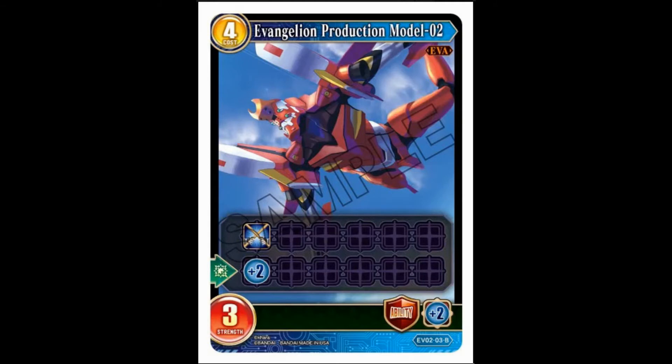Eva Unit Two, the production model version: four cost, three strength, sentinel. When it's destroyed you get plus two time. I think this is actually worth continuously reusing with Eva Unit Zero and Asuka, because you can mess with your opponent's turn really badly. I love this Asuka pilots Unit Zero and saves the day deck concept. You send Rei on quests, and the guardian ability of plus two time is pretty good.